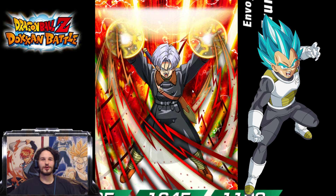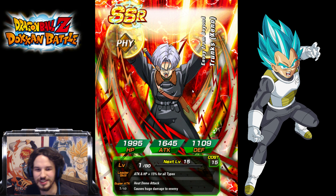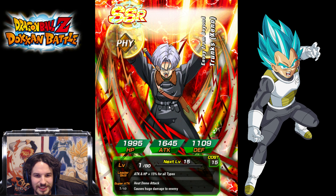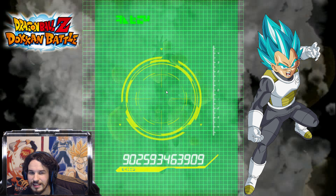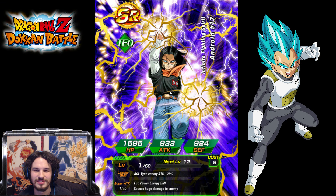I got Super Saiyan tracksuit Gohan, Super Saiyan Kid Trunks. And there we go — I got the Xenoverse version of Trunks, so I can try to Dokkan him. He's set as an attack-all, so that's definitely nice. He would go together with Broly as well. Most people wouldn't get him — I didn't think I would. Of course you gotta have Dr. Gero and Android 17. We get a lot of androids here.